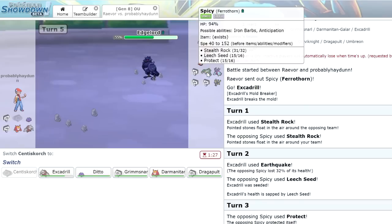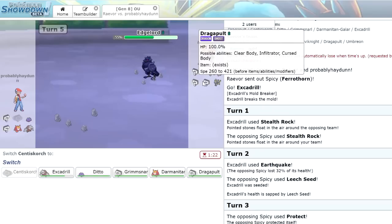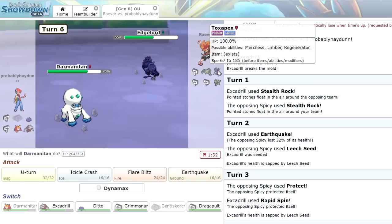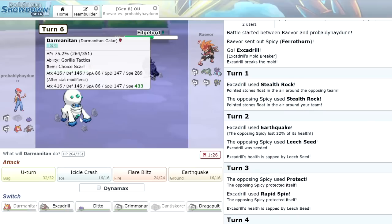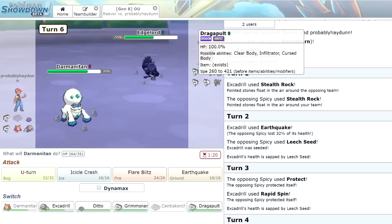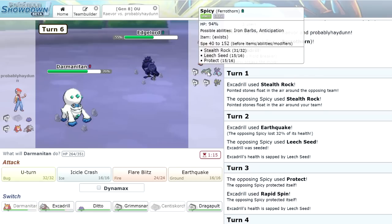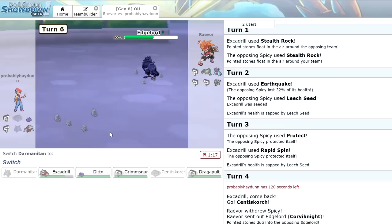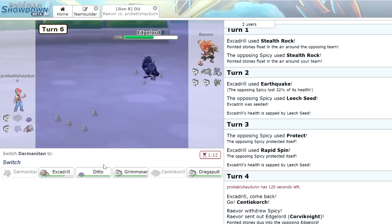Now we can just bring in Darmanitan. Flare Blitz is super scary, but his switch-in is going to be Toxapex. We could go for Earthquake expecting Toxapex to come in. I think we click Earthquake. He stays in with Ferrothorn though — goes for Iron Head and knocks out Darmanitan. We could have easily knocked Ferrothorn out, but he stayed in and predicted the over-prediction.